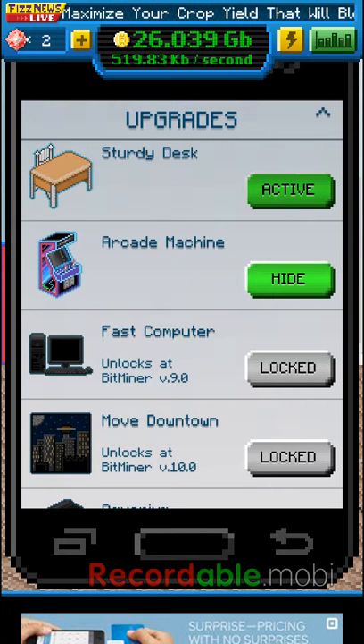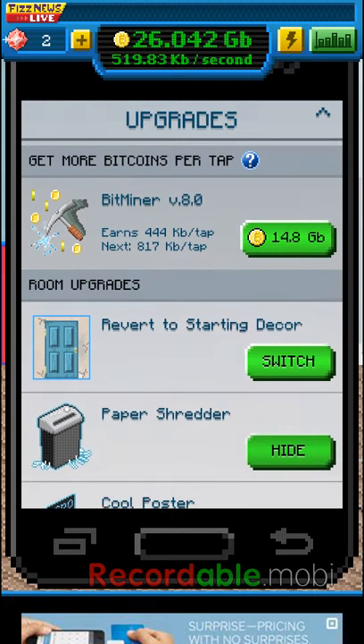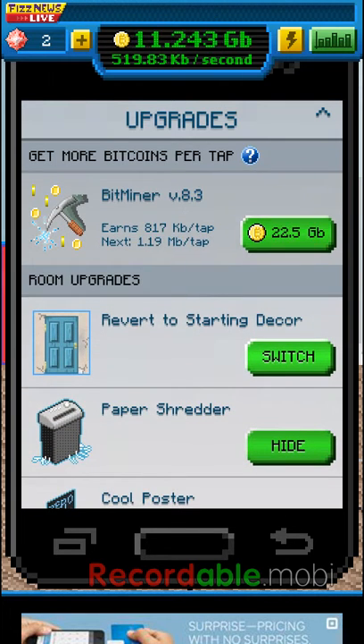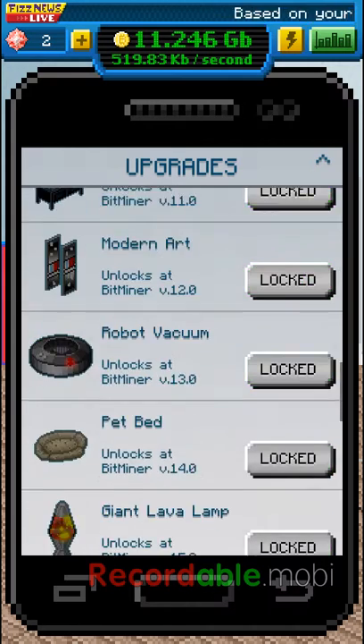So next thing I'm trying to do is move downtown. That's the computer — I want to unlock that. 9.0... I guess 8.3.